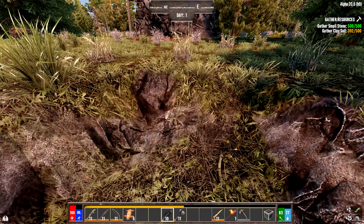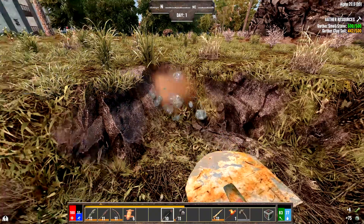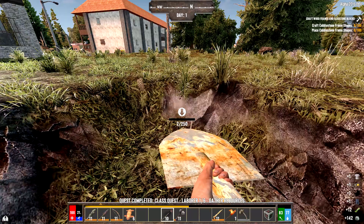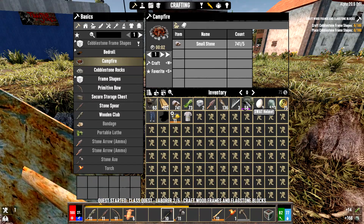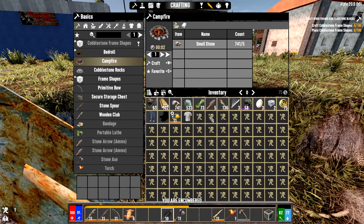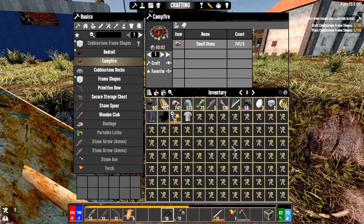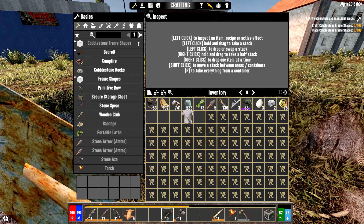You can get pretty far with your class quests depending on which class you choose — even on day one. We lucked out because we looted that forge and it had 62 forged iron in it, which will come in handy for the last class quest. Now we've just got 500 clay. For completing the first class quest step we got some clothing — including a mining helmet, which is fantastic because it has a flashlight.